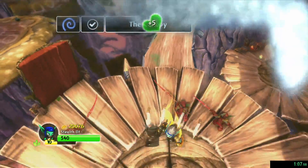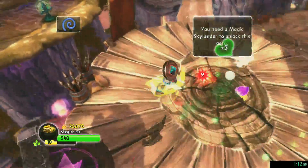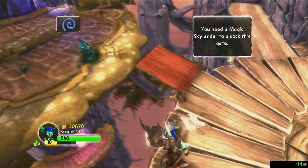You need a magic Skylander to unlock this gate. Skylanders of the air element are stronger in this zone. You need a magic Skylander to unlock this gate.